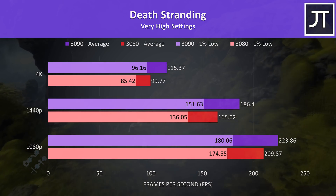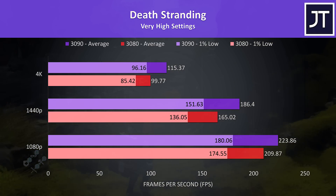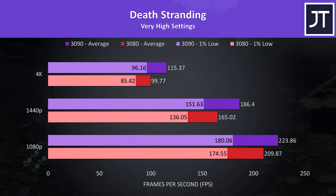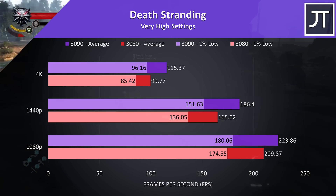The differences aren't looking that big in Death Stranding — in general most results were below average out of all games tested. Even at max settings the 3080 is still able to deliver above 100 FPS at 4K. The 3090 was around 16% faster, but this was the smallest difference at this resolution out of the 11 games.